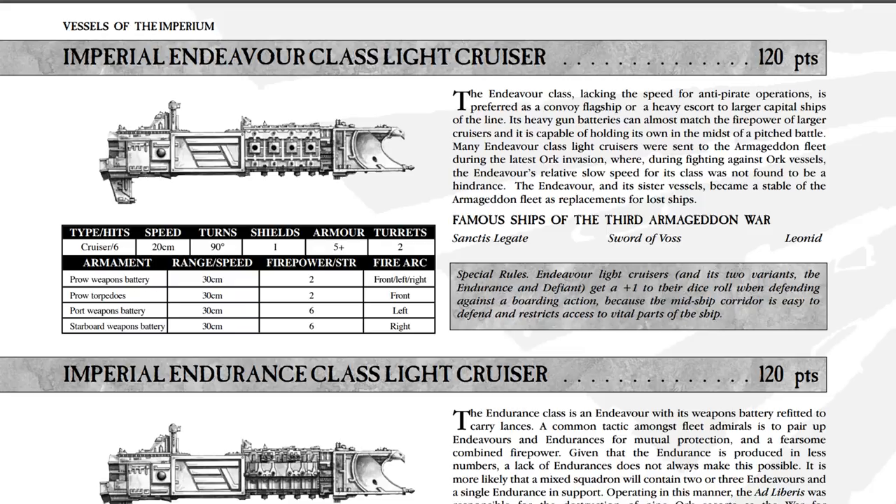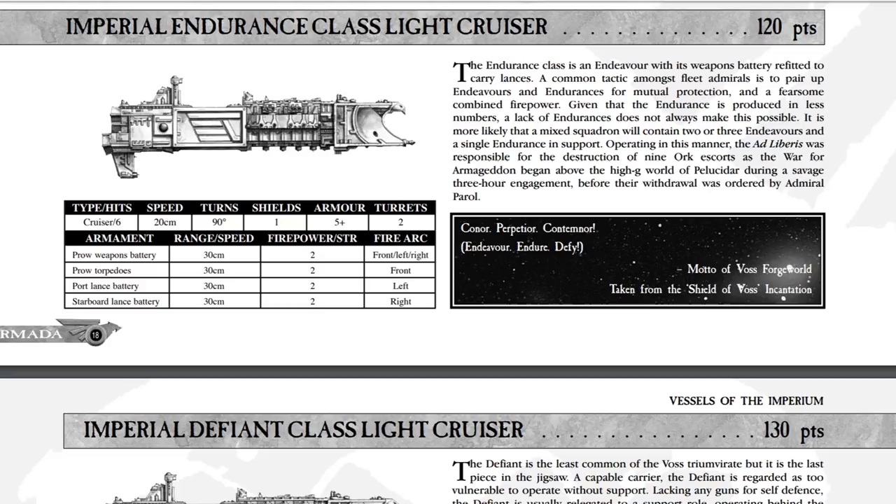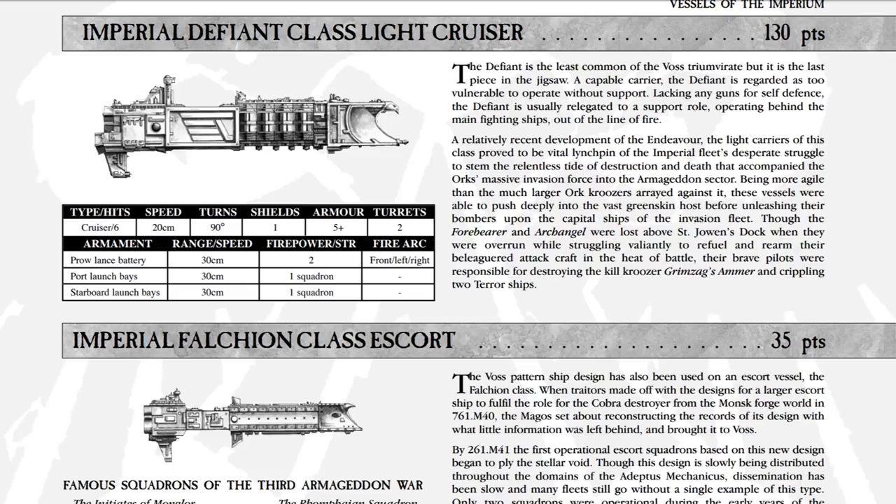There are two sister-type ships: the Endurance and the Defiance. The Endurance changes things by having two-lance weapons on the broadside, which may complement it well if you're going with a lance-style fleet composition with the Lunars, the Armageddon, and the Gothic-class Cruiser — it would fit that role really well for reliable armor-piercing weaponry, probably against Necrons. The Defiant has two fighter squadrons on it, which will be interesting to see how this makes it into Armada 2. Normally two squadrons would mean six fighters. So would that mean this thing only has a single ordnance bay for purposes of how Armada 1 currently works? As far as actual weaponry, it only has a prow lance weapon, so it's slightly weaker than the Dauntless and going to be strictly a support ship.